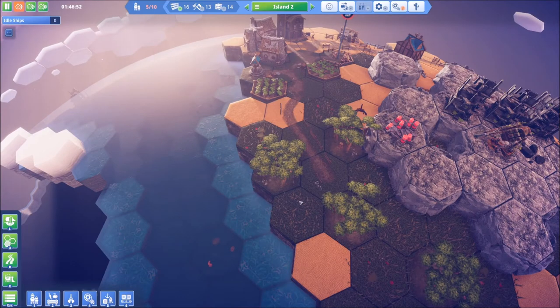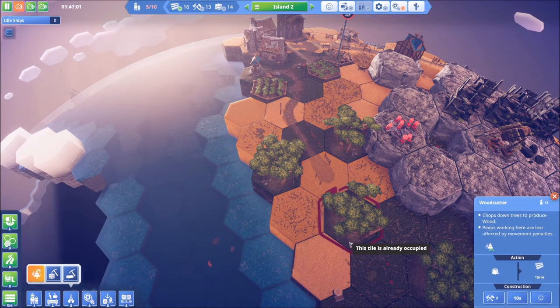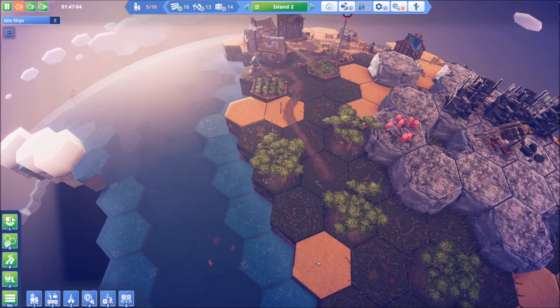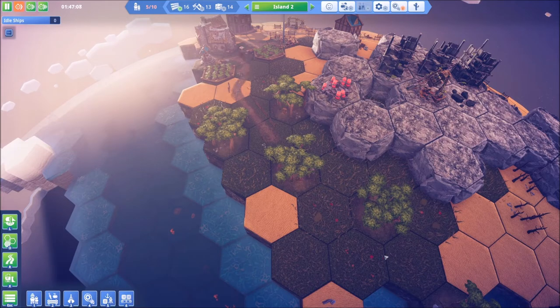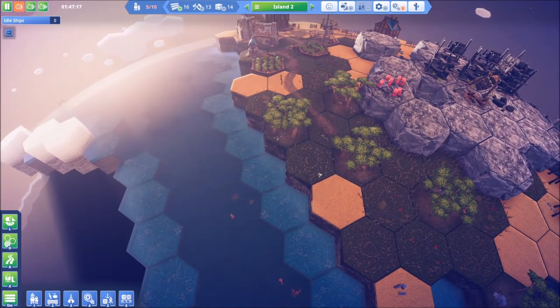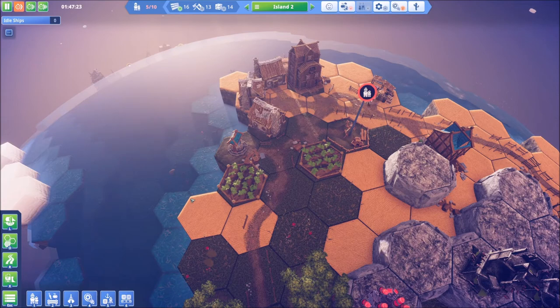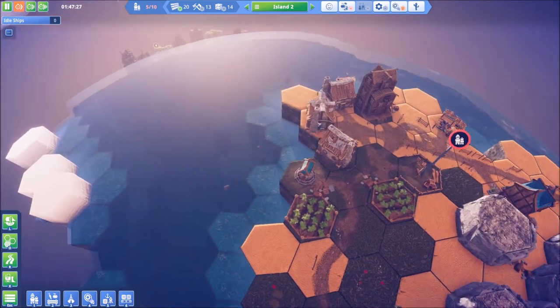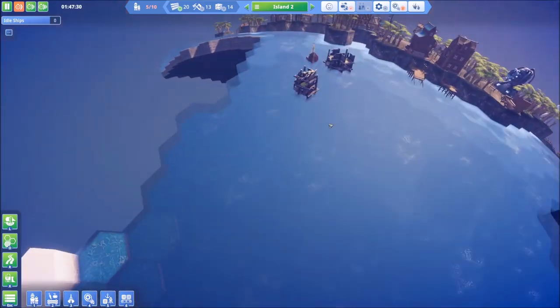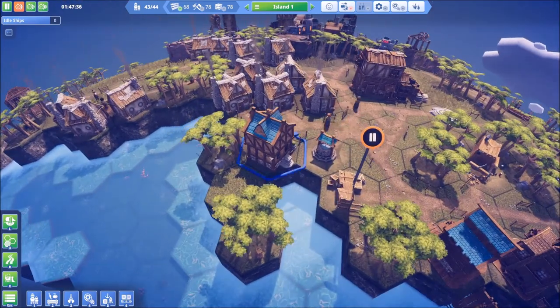It looks like a pretty good spot. It says it must face this way, so I don't want to put that there. If I go around, that's a lot of tiles. It's still not bad. We need some more people over here — we're at a point where we need people. Let's get our research started. This is still driving me nuts trying to get used to this camera rotation.